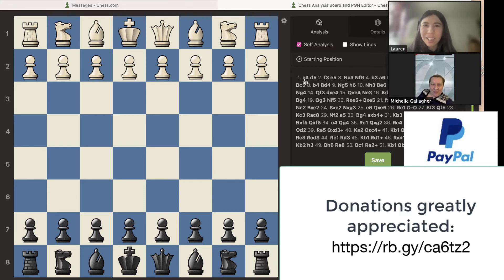I see that you shared the game with me, so let's go ahead and analyze it. You were black in this game, played on chess.com. Your opponent moved the pawn to e4, which is a good move because it's important to have a pawn in the center. With e4, it also gets the lines open for the bishop and the queen. You moved d5 — do you know the name of this opening? The official name is the Scandinavian Defense.